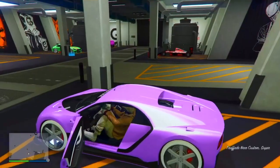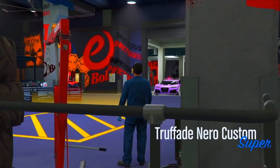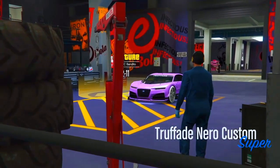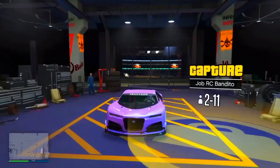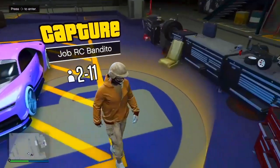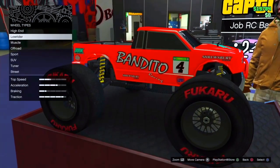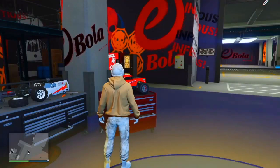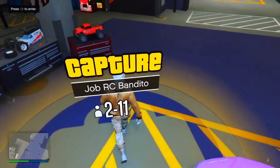Take it into the arena workshop so we can begin the glitching process. This glitch is very easy, you just have to have patience. It took me a couple of tries, but if you're dedicated you will get the Benny's wheels on your RC Bandito. Once you're in the workshop, exit the vehicle and make sure your RC Bandito has stock tires in order for us to begin this glitching process.